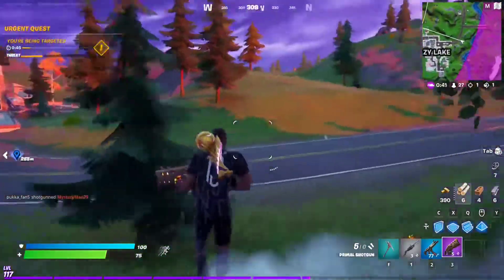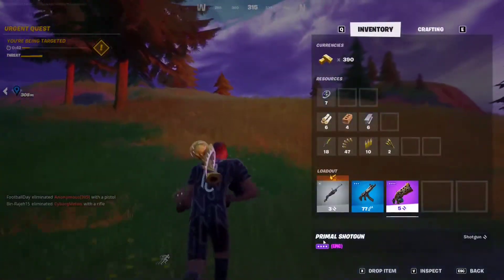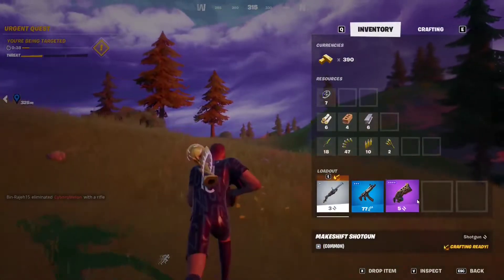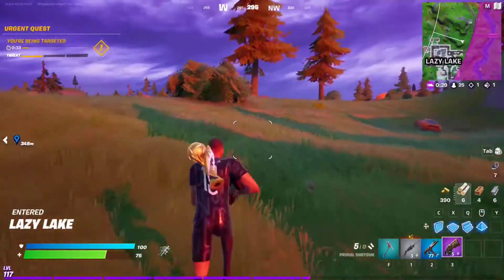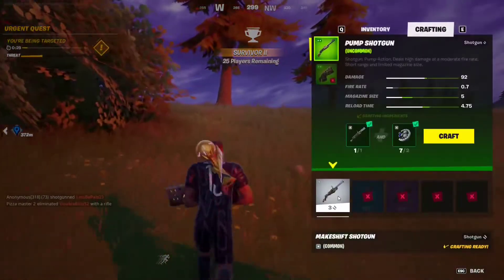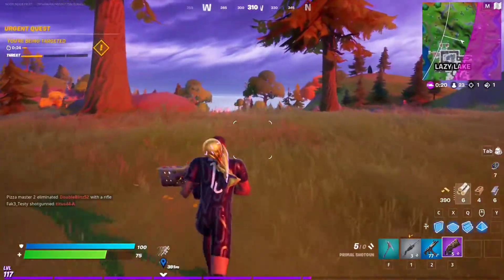For this Week 7 epic quest, you have to get eliminations with a primal weapon — weapons that say 'primal' on them. Do not use mechanical or makeshift weapons. You can craft primal weapons by combining makeshift weapons with bones in the crafting menu, and then just get eliminations to complete the challenge.